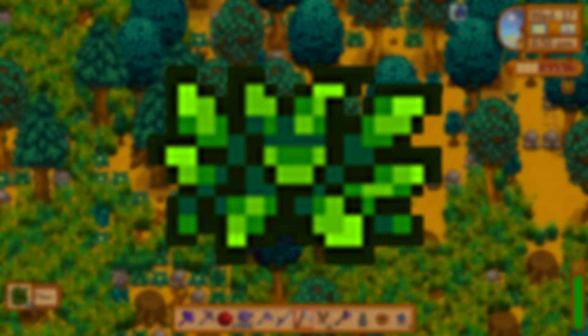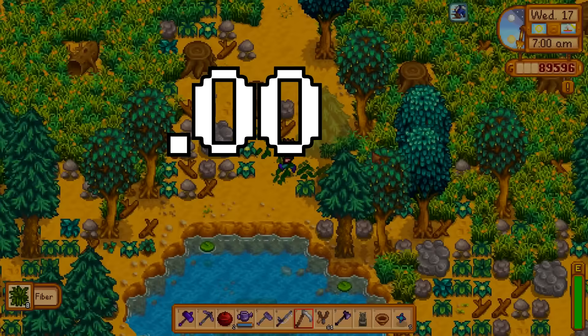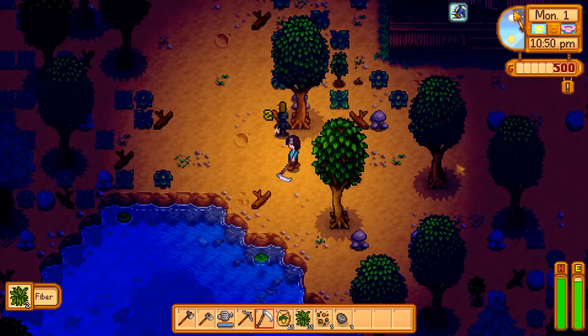First we have the Living Hat. This item boasts the lowest drop rate of any item in the entire game, although there are actually two different ways to get it. The first is just by cutting weeds. Every time you cut a weed, there is a 0.001% chance that this will pop up — that's a 1 in 100,000 chance.